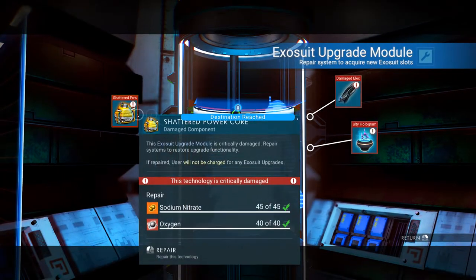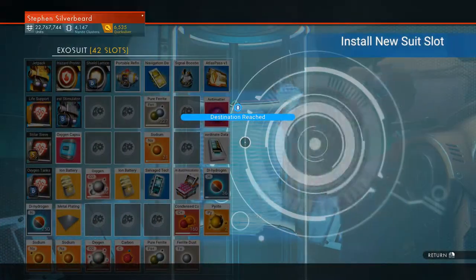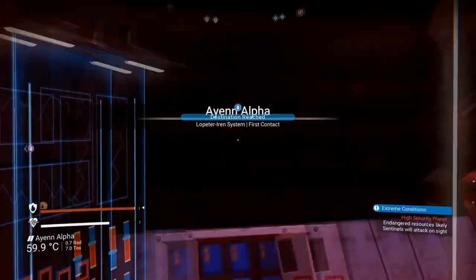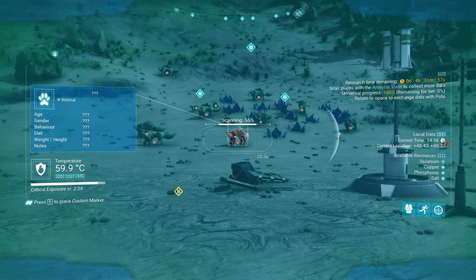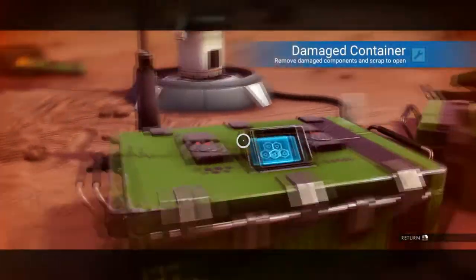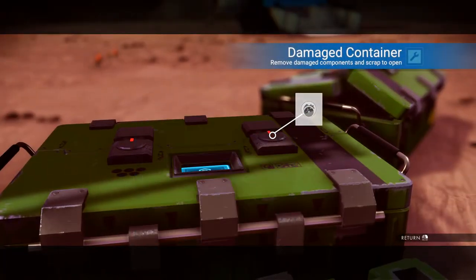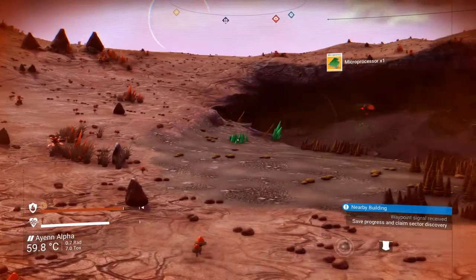We've got sodium and ionised cobalt, so we can grab this. I think we're going to go for the expensive one because these are very expensive — just going to upgrade the suit. Virtually every planet I've been on has been an extreme sentinel environment. I'm the eternal optimist — I might get a Vakene dagger from here, but I'm not convinced.